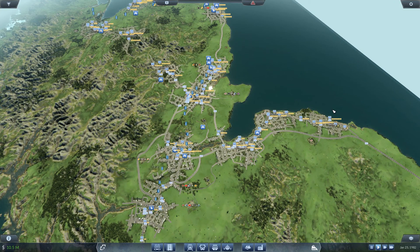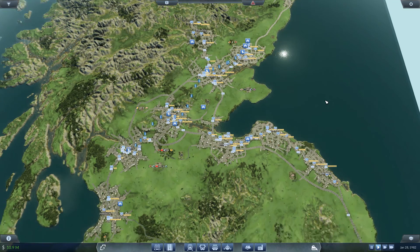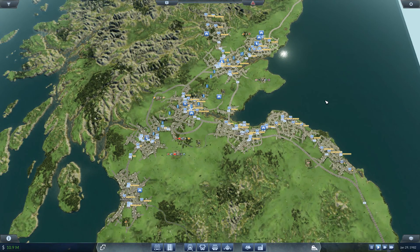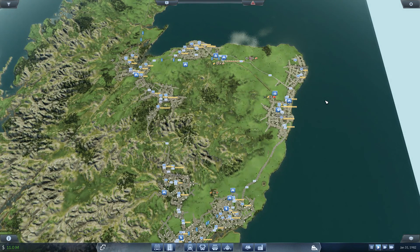We've got the Central Belt which is essentially two or three areas of cities: Glasgow, Stirling, then Edinburgh, Dunbar, Berwick, then Perth, Dundee, then Aberdeen, Peterhead.